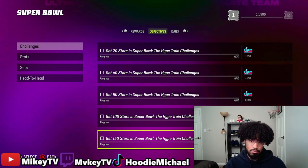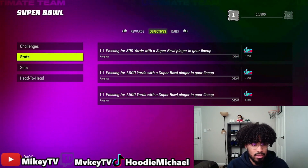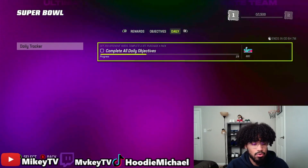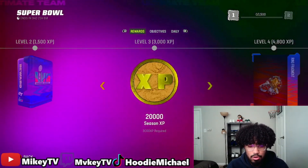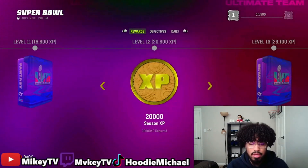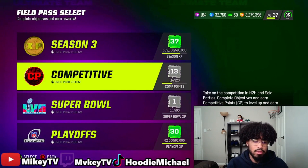This also builds up your regular Field Pass, which is where you can get that 98 Rob Gronkowski. Go through all these objectives — check your XP, the stats, the sets, the head-to-head, the dailies. Do all your dailies because some of these rewards are actually pretty nice. You get XP toward your normal Field Pass — 20K here, 20K, another 20K — so you can be getting 20K XP pretty consistently.